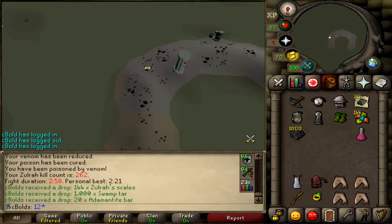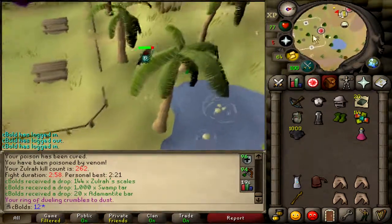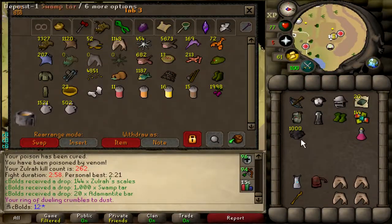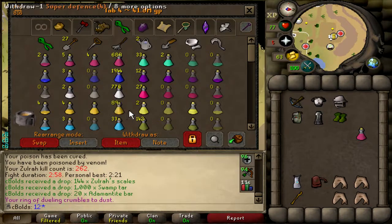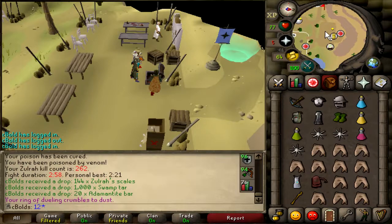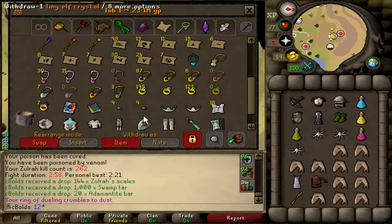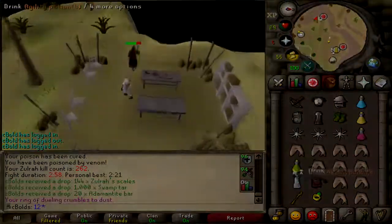And there's the kill — 2 minutes 58. The PB is 2:21. I've not really got close to that PB since I hit it; I hit 2:25 and 2:21 in the same day and then not really got close. I was using void on both attack styles there but it's all RNG really. I'm quite happy with my methods and the way I'm managing to stay alive most of the time. Hopefully the next video I make I will have had a drop from the snek. Catch you later.